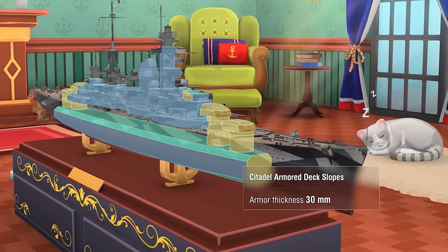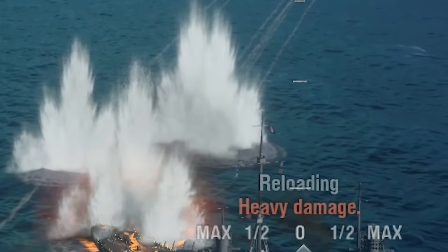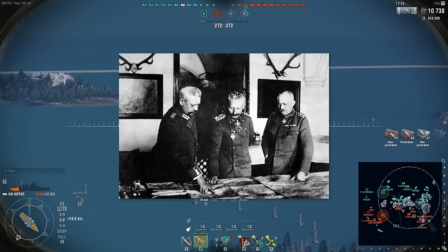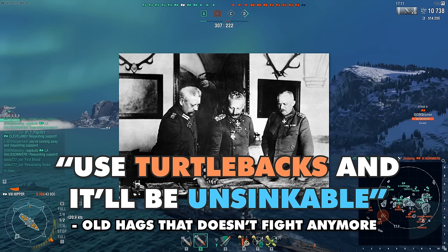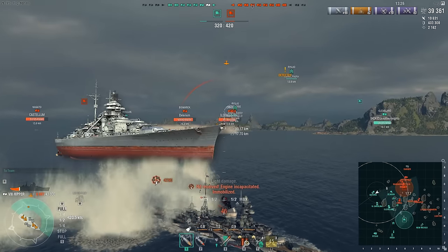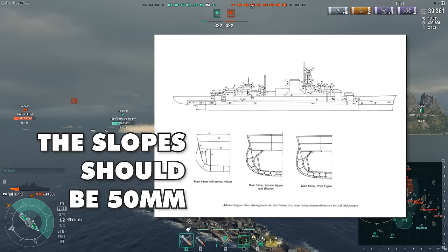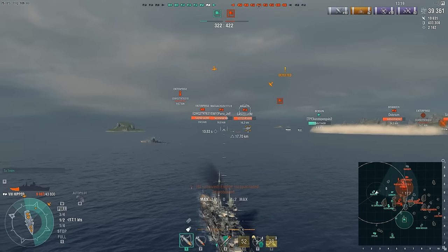You think the turtleback armor makes it citadel proof, until you get hit from the weirdest angle possible, much like other cruisers. The Germans thought it was a good idea to size down turtlebacks so it fits on what is effectively one quarter of a BB, which makes the turtleback in the Hipper a half-assed attempt at actually protecting anything, unlike their best science BB and the bastardized version of it. Not only is it thinner than it should be, but it also fails at protecting the overly complicated engine.